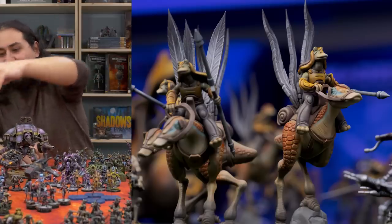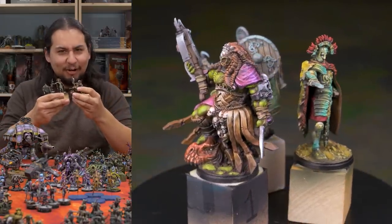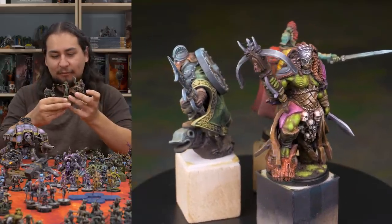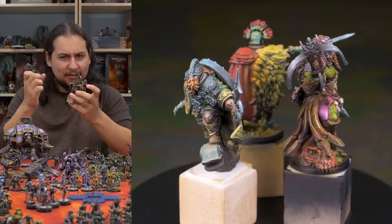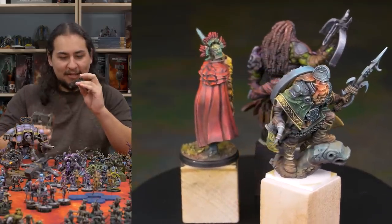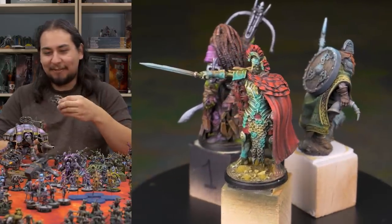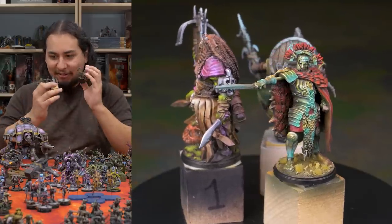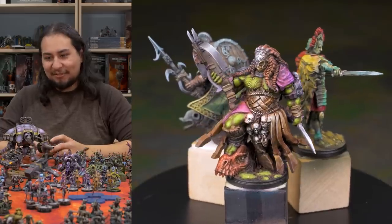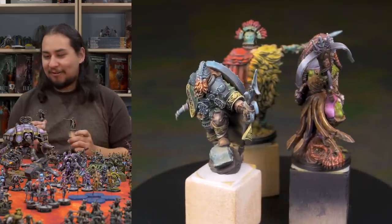Speaking of other war games — I am really, really wanting to get into Conquest: The Last Argument of Kings. I don't know who the kings are and I don't know what this argument is about, but I really, really like the minis. I've actually painted the heroes for three different factions: the dwarves — Viking dwarves — the Old Dominion, which is kind of the Roman legionary zombies, and the orcs. I have the leader of the orcs painted up. I got to play a demo game at Adepticon and it was really, really fun. I've never played a rank-and-flank war game before, and I really want to experience some of that.